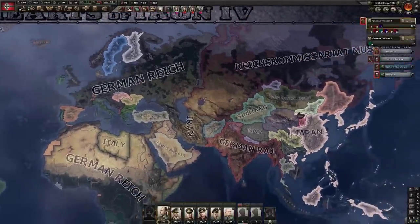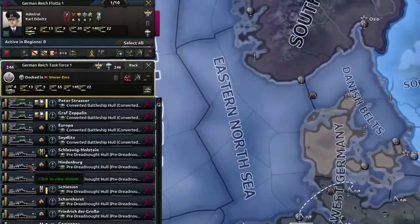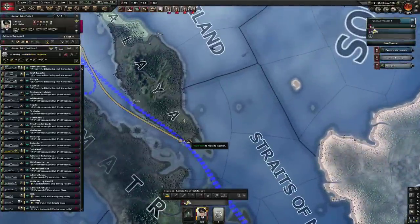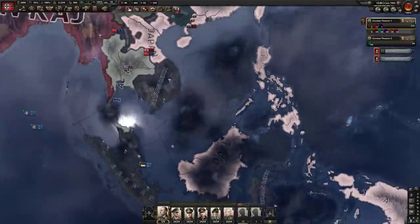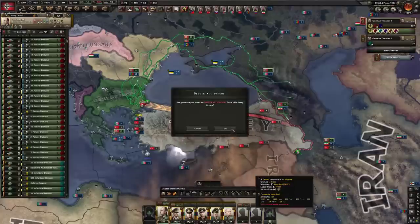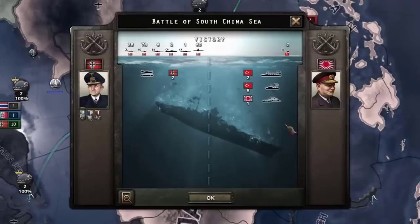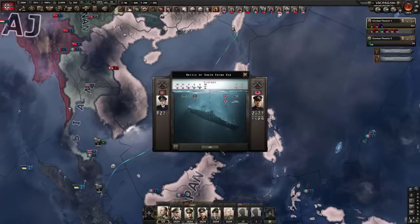Soviets gone - which means unfortunately I now have to go deal with Japan. That's gonna be real fun. I have been building up the navy - we've got quite a few ships here, mostly pre-dreadnoughts and some converted battleship hulls for our carriers, but they should still work fine. I think we're gonna be able to get something done with the Japanese, especially if the Americans are already getting to work on them. I'm not even gonna bother going to fight over here - I'll go straight for the mainland and get the army over in India so we start hopping over. Turkey just joined the Co-Prosperity Sphere.